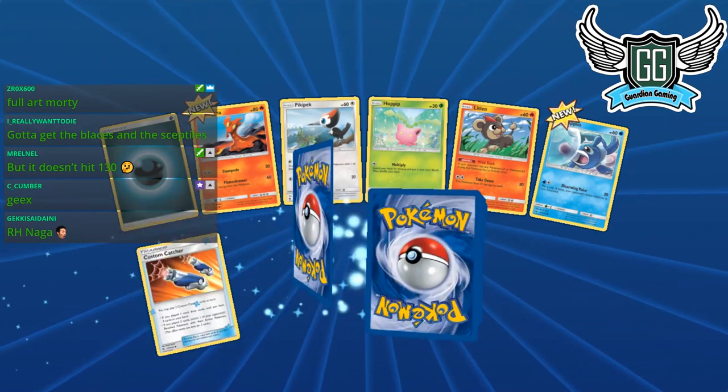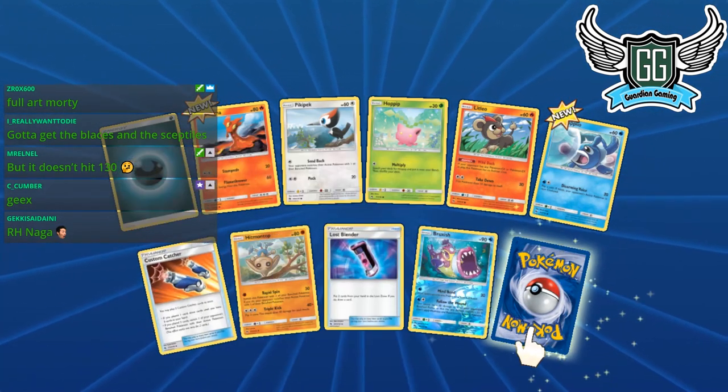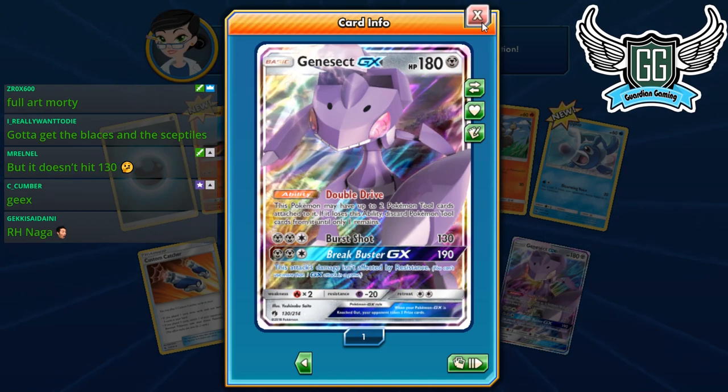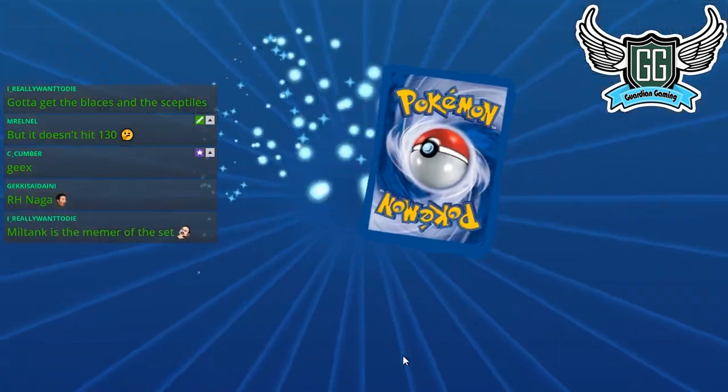Gotta get those Bustles and Septiles — my pack opening luck is trash today. Looking at the chat — Genesect! I kind of want to hold on to some Genesects to play them with Dewgong when that comes out in the next set in February. That's three months away — we're good.